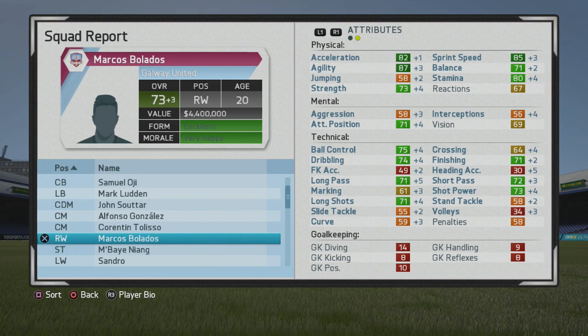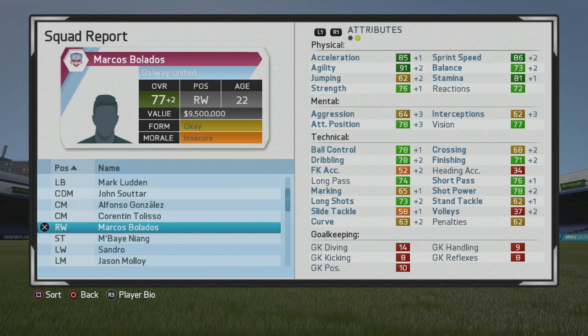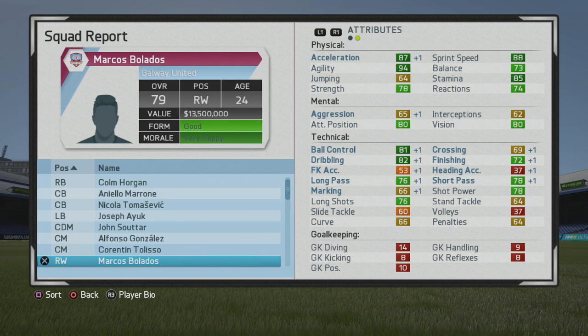In year 1 he's up to 73 overall with some very good growth physically — more to strength, stamina, pace, and balance — which is good to see, and technically and mentally he grew quite a bit as well, so you can see a lot of green there. You see 77 overall at the end of year 3 with tremendous physical stats that kept on growing, and technically they grew steadily. Then in year 2020 he's up to 79 overall, which is very good growth again.